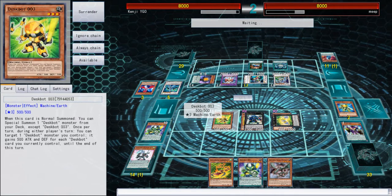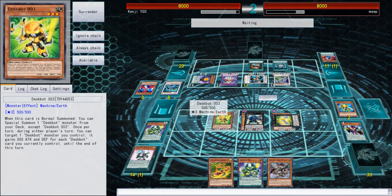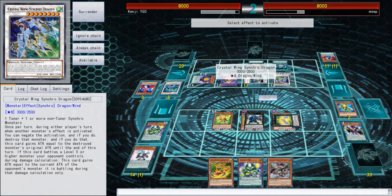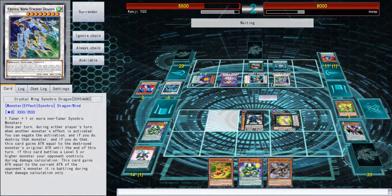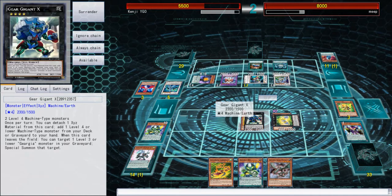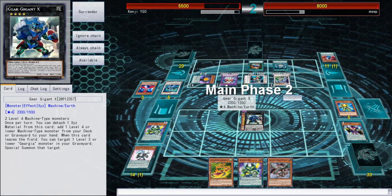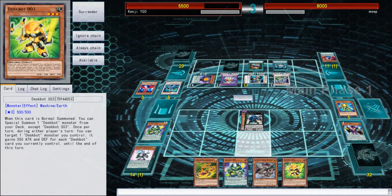He's obviously going for Crystal Wing and I can't really do too much about it. I'm stumped on what to do. Hopefully he tries to negate Tarotop - wait, Crystal Wing negates any monster effect... but he wouldn't have gained ATK because it has to be level five or higher. I am a dumb. Crystal Wing couldn't gain ATK either. But my field is not completely gone, so I do have some plays in store.